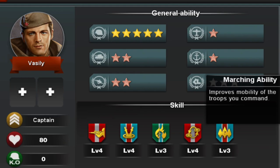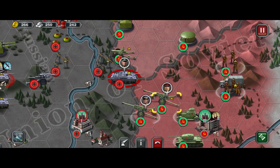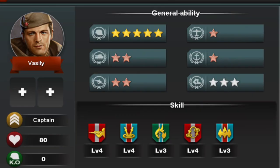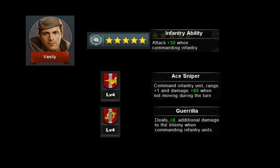He has a brand new skill, level 4 Ace Sniper, which gives the infantry unit Vasily is commanding the range of an artillery unit, which is 2 tiles, and if Vasily doesn't move he will do 60 extra damage. Together with level 4 Guerrilla that deals 8 extra damage on infantry, if Vasily does not move he will do an extra 98 damage.